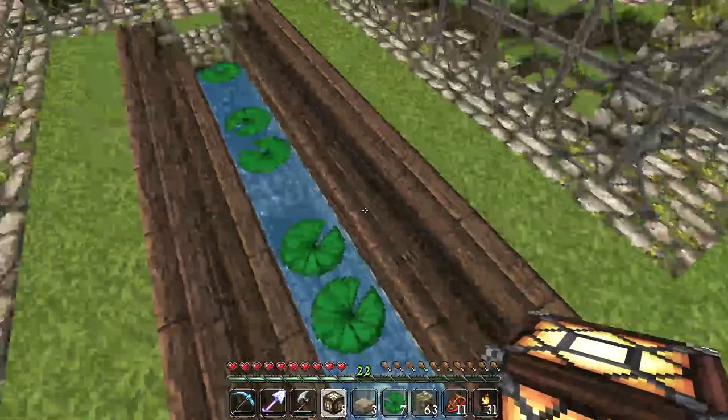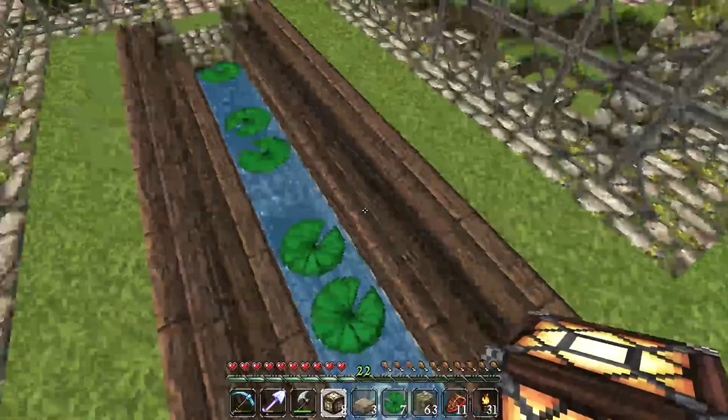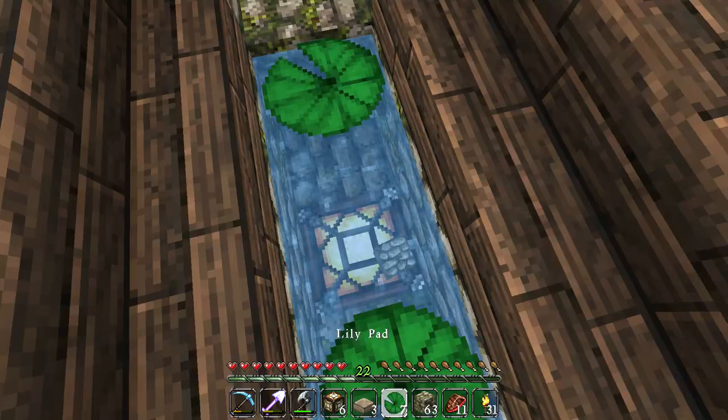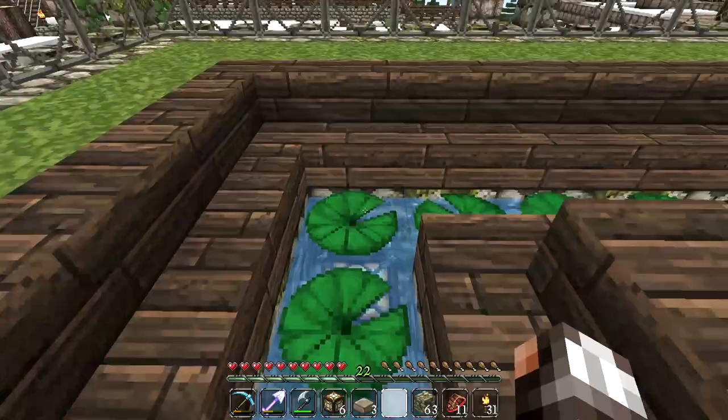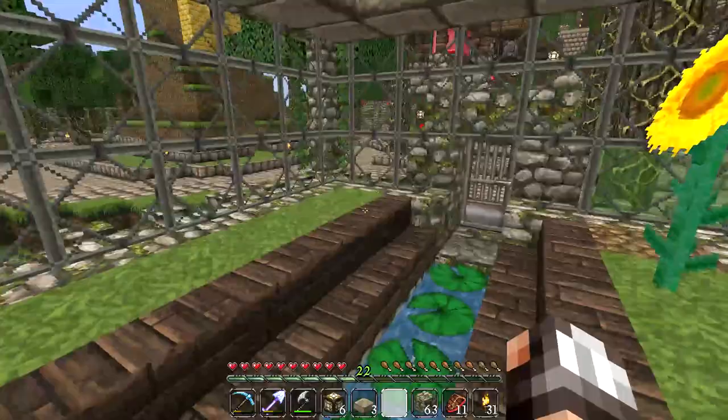Oh man, already that is looking really awesome — this is such a pimped-out botanical garden. It kind of reminds me of a fish tank or an aquarium. That is beautiful, I love that — absolutely awesome. Can't wait till the sun goes down so we can see what this glowstone is going to look like at night. Sweet! I'm pretty happy with that — we've installed the shelves, I've installed the glowstone, that's what I wanted to do in the greenhouse this episode.